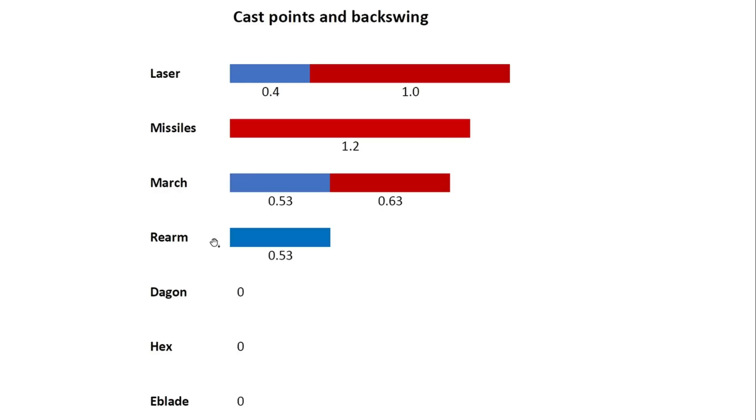You can and should shift-queue items because those actions are performed instantly, which is very useful. But not with abilities — with abilities, you need to be quick with your fingers and time it perfectly. Laser has a 0.4-second cast point, March has a 0.53-second cast point, and Rearm's cast point is zero with a 1.2-second backswing animation. Now we can move on to the combos and how to perform them.